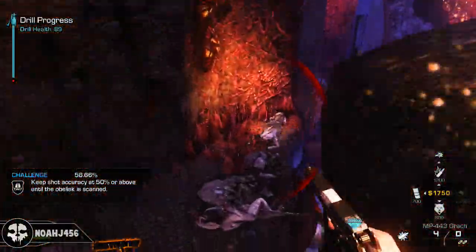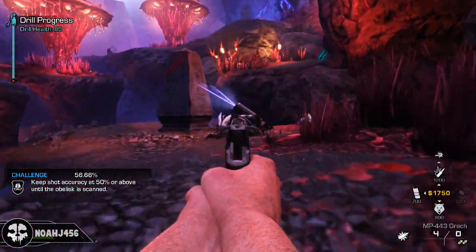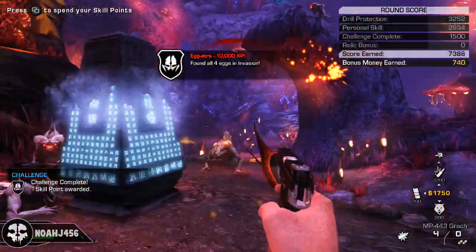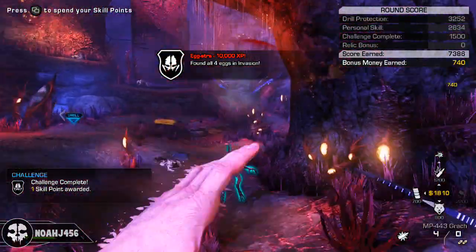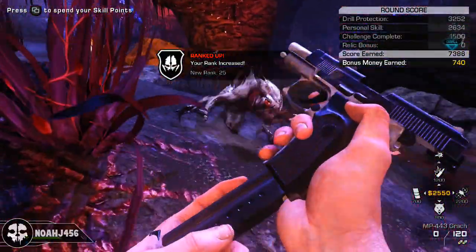To actually activate the achievement, all you need to do is hop into any extinction game — a public online extinction game. Keep in mind everything you do here has to be in an online session. Destroy one obelisk and you're good to go. Just place the drill once and you are completely done.